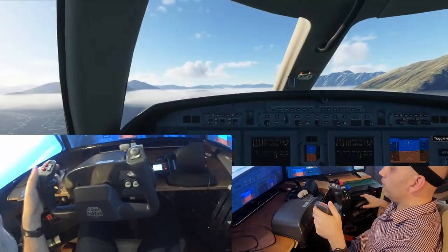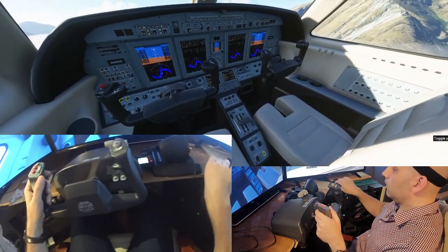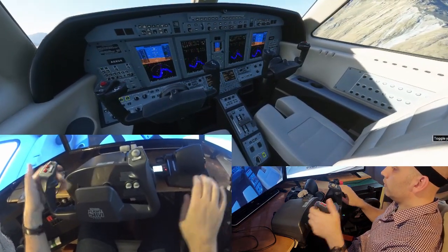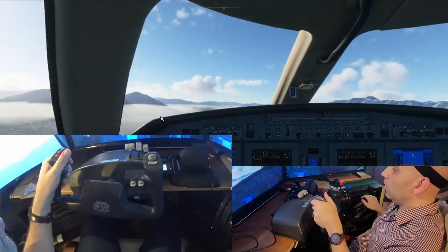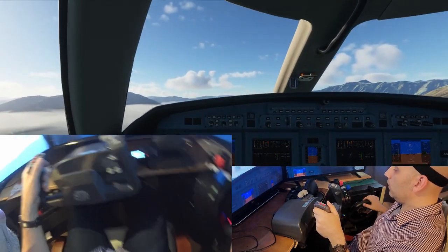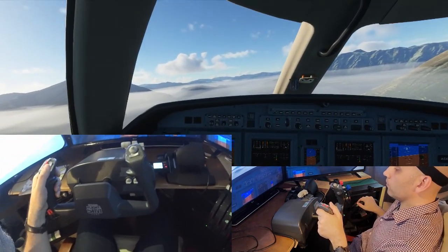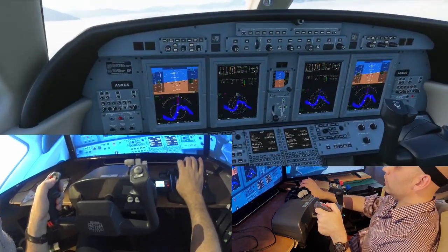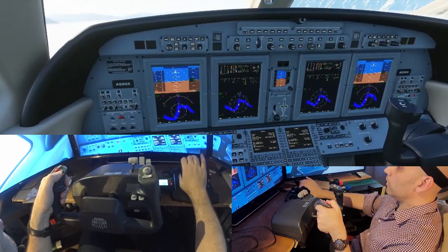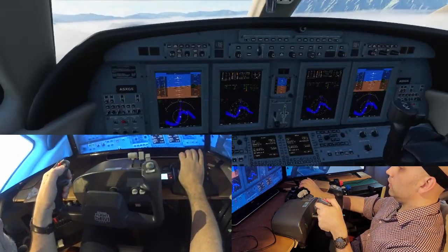I'm going to set my flaps to half. I've got my trim here — just going to trim for the landing. Spoilers are off. I'll turn off the keyboard and set up straight and level flight. I'm going to take the speed down because it starts a little fast at 180 knots — I'll take it down to about 130 knots.